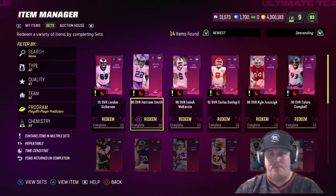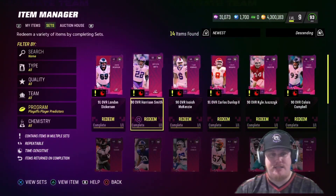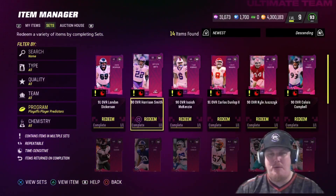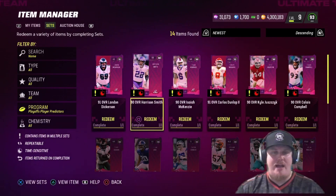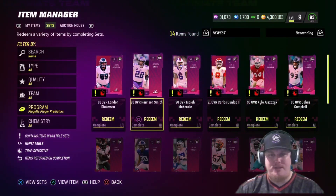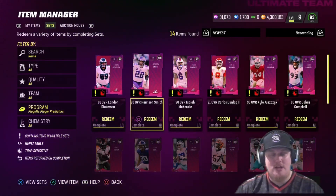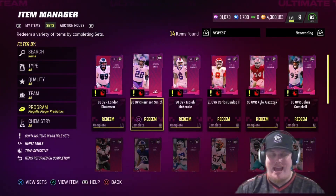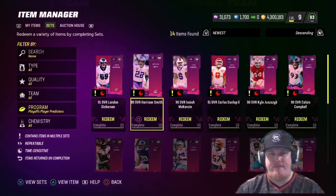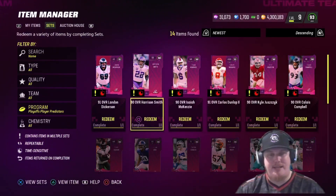If you're looking for the best player at the cheapest value, jump in here, do these predictor sets, and earn yourself some free players. If you need the theme teams, you absolutely want to do this. Now here's the caveat — if you aren't running these players or these teams, the player predictor tokens will quick sell for 35,000 coins a piece. On January 14th, those player predictors will be eligible to quick sell for 35,000 coins a piece.